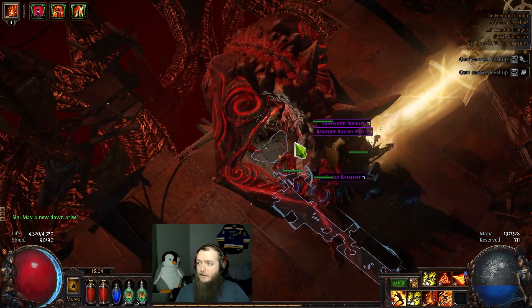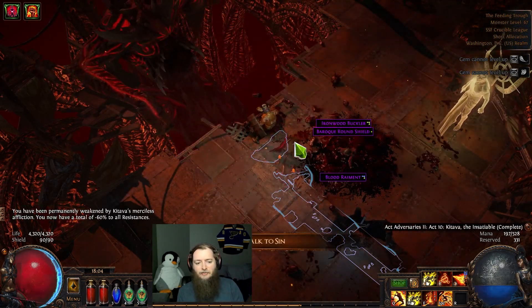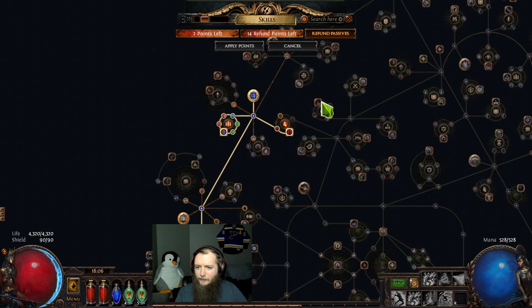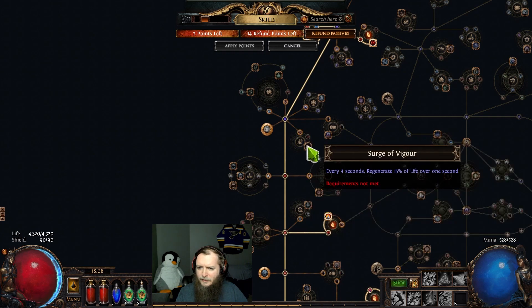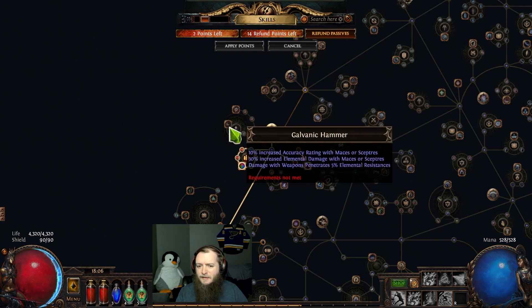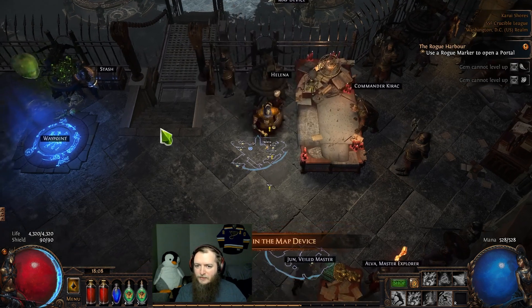I'm excited for maps because we got a whole new atlas and it's such a breath of fresh air into the endgame every single league. Last time I got total mastery. I think next I go for this fire damage, even more area of effect, or I could get another recovery mastery. Going to go get Galvanic Hammer because that's fire pin. We got scriptorium, alleyways, colonnade, and bone crypt. I already have two bone crypts. I haven't done a scriptorium in a while so we'll do one of those.